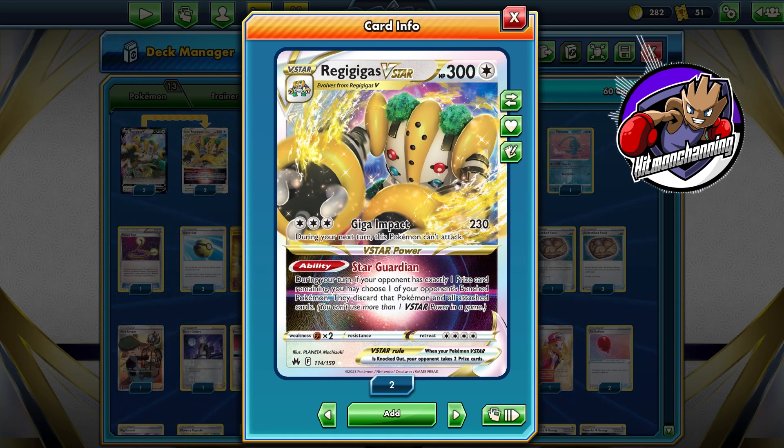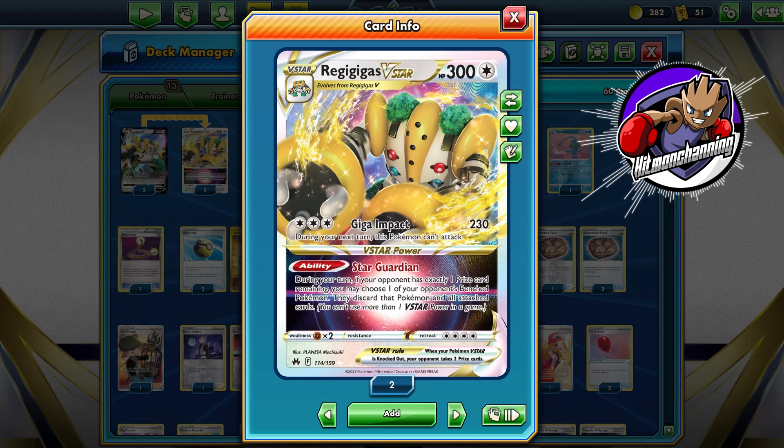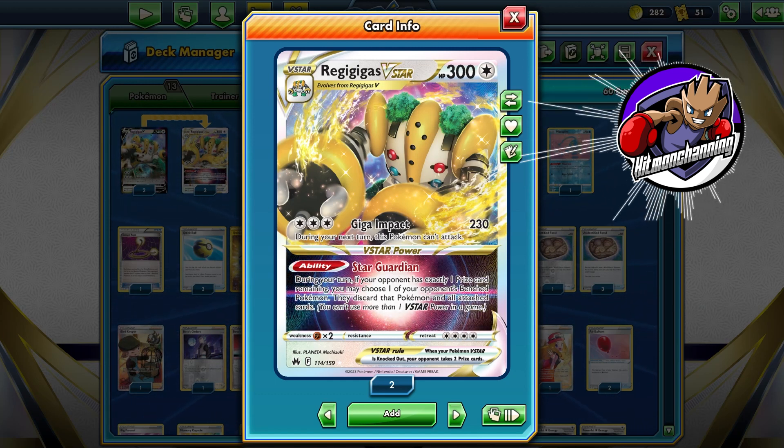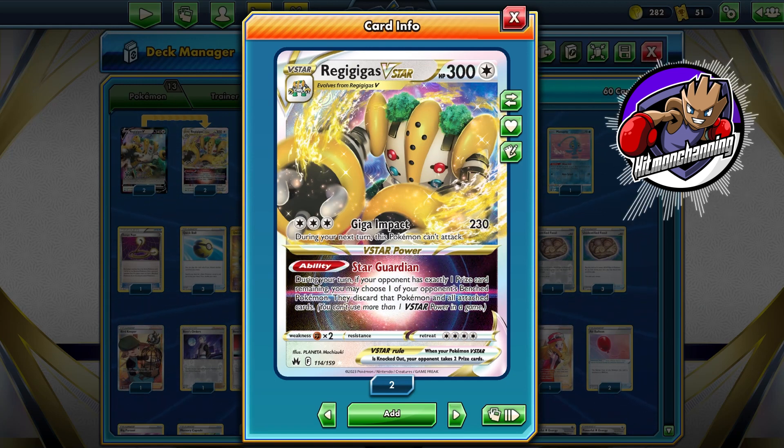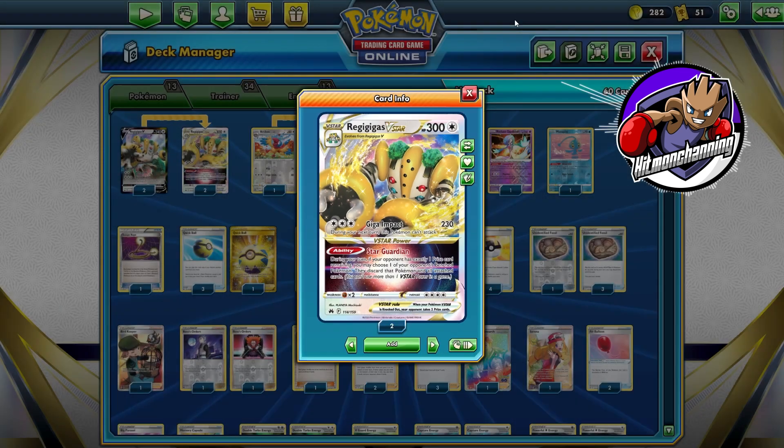Now that might seem bad, but we play a lot of switching cards so we can avoid that pretty easily. And now its V-Star Power — Star Guardian — is super powerful if you get in the right situation to use it. It reads: during your turn, if your opponent has exactly one prize card remaining, you may choose one of your opponent's bench Pokemon. They discard that Pokemon and all attached cards. So you can basically set up a checkmate scenario — if you and your opponent are down to one prize remaining, you can use Star Guardian to get that backup attacker out of there and win the game.